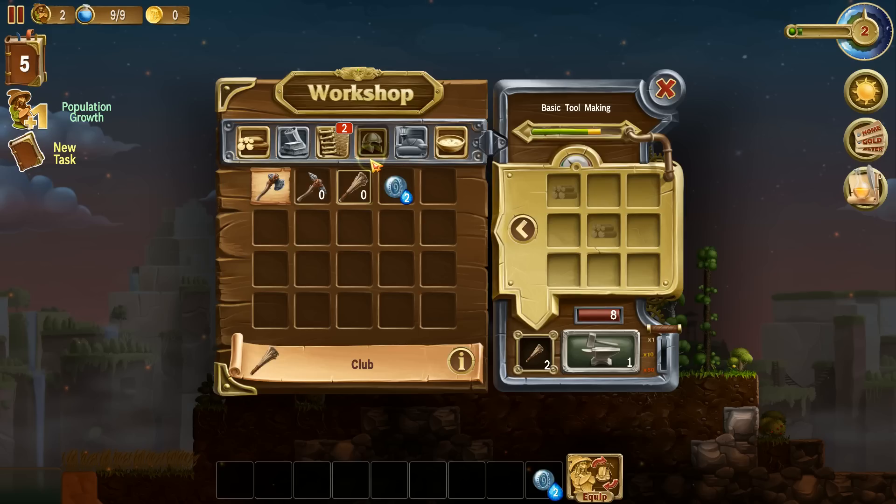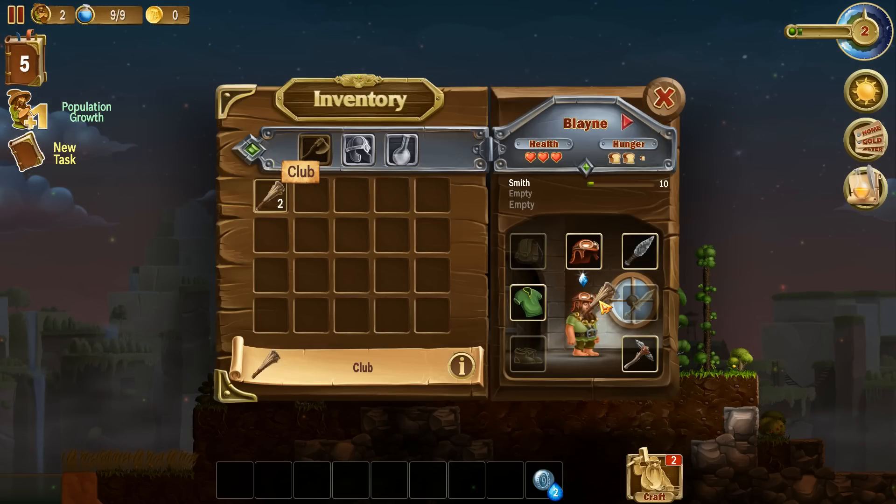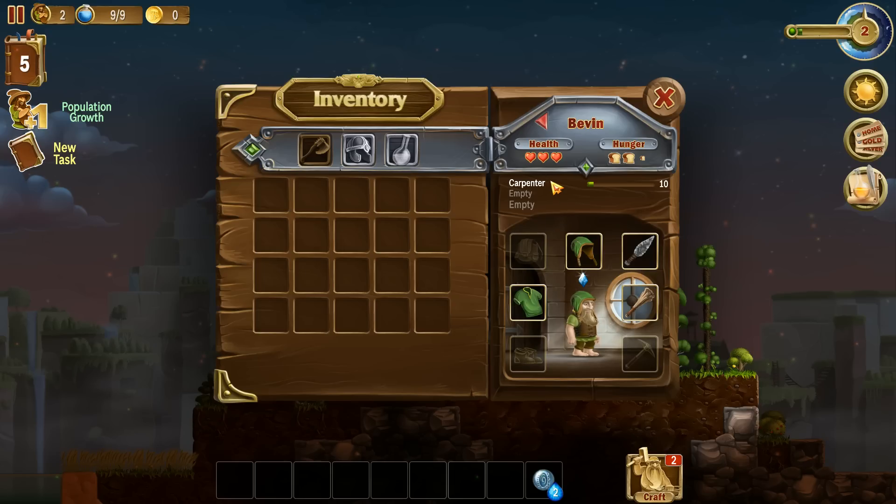We haven't actually made a stone axe yet and we won't be able to until we get more stone, which is unfortunate. But at least now my dwarfs are going to be equipped with weapons. Now here's a carpenter - I don't think I've actually ever had a carpenter before without the use of a skill book.